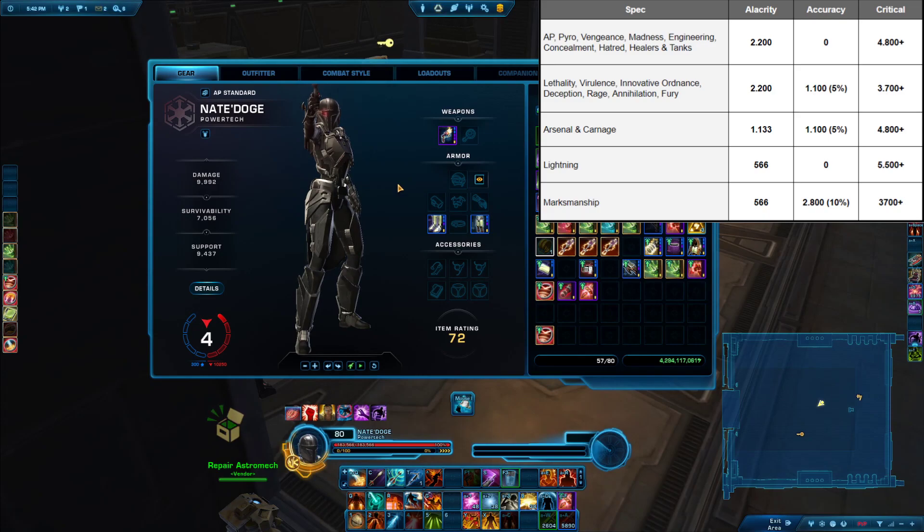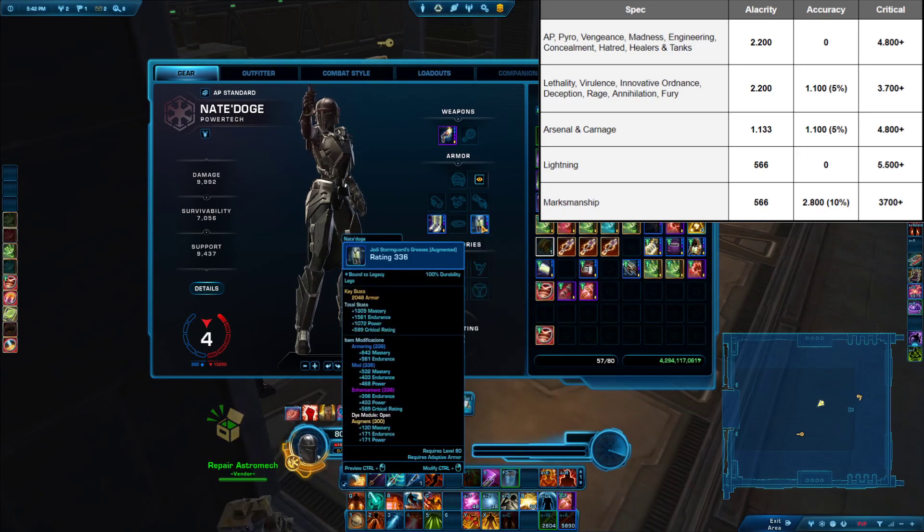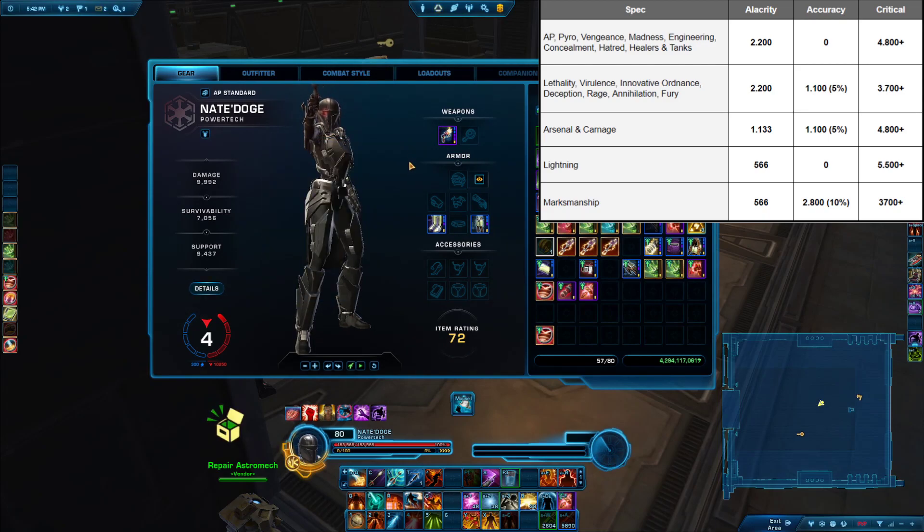Now, if you're on Lightning or already at 5,000 critical, what you can do is put some mastery augments in there — they will give you a little bit more bonus damage. But to be honest, it doesn't really make a big difference. Whether you put everything in crit or stop at 4,800 crit and put the rest in mastery, the difference in damage is so small that you will not even notice it. Just make sure you stick to these general principles that I outlined in the cheat sheet here, and especially make sure you hit the alacrity breakpoints.